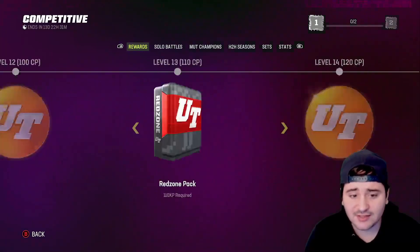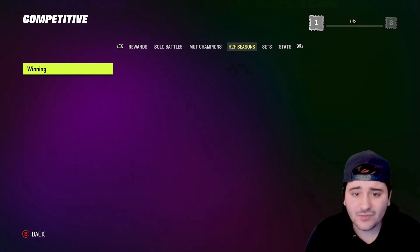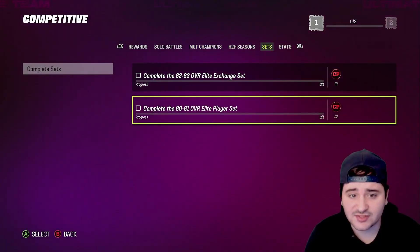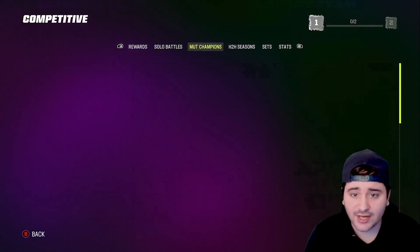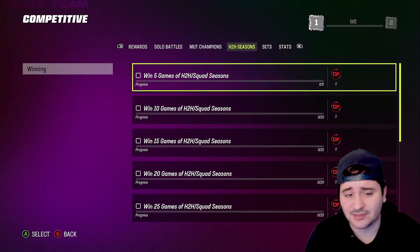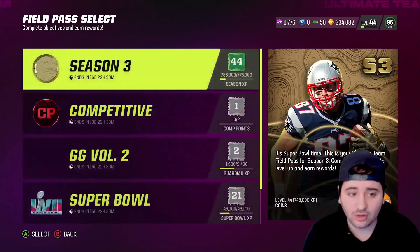Do these two sets and you'll get to level 4 and 20 CP. After that, grind MUT Champions — it'll level you up quick in the competitive field pass and get you all those rewards. Once you finish all your MUT Champions for the week, if you still need a little CP, solo battles is definitely the move over head-to-head seasons.